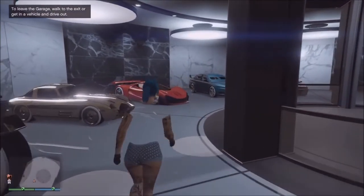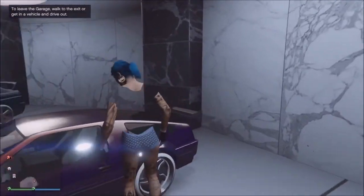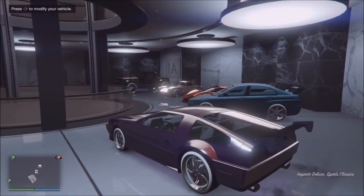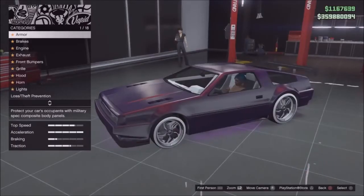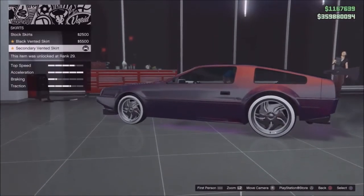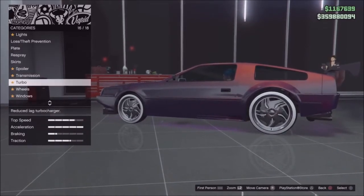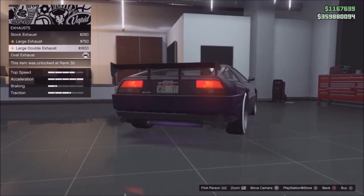At this point, get into the car you want to transfer to the special vehicle warehouse. The first car has to be one that can go into the mod shop, because you're going to have to change something about it. I'm pulling the Deluxo in now. With this car I have to be careful — I don't want to replace anything that affects its rarity, so I'm just going to change the exhaust real quick.